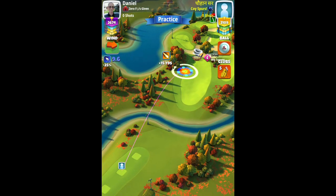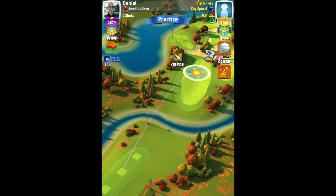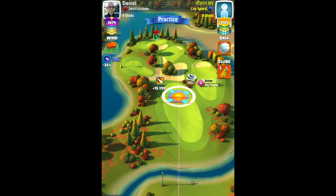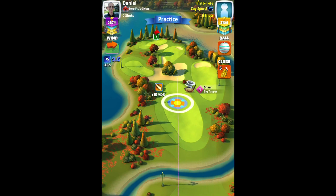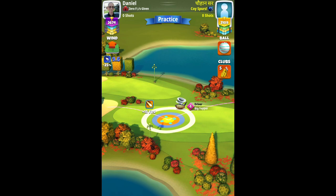Hole one, par four. I'm playing with my Big Topper level four and a Titan ball. We have a slightly tailish crosswind going left to right. Full toss spin, one left spin. My ball guard line is placed just right off the second bush there, and I adjust this one for max plus 10% and then push it to max.